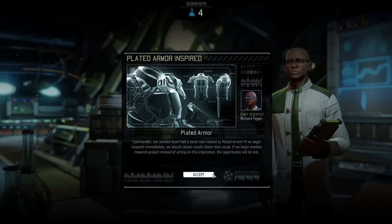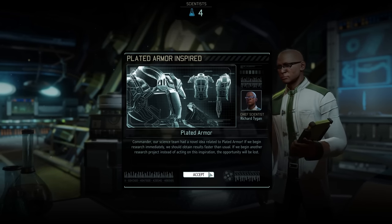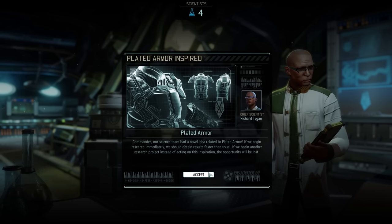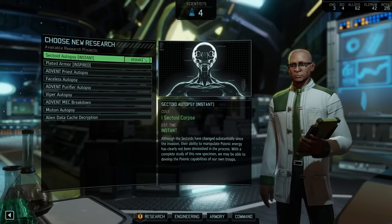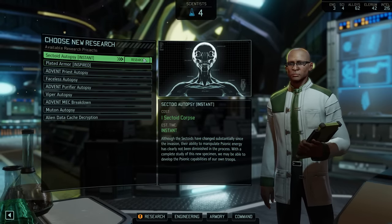We did get lucky with the inspiration for plated armor — I kind of expected this to happen, and either way this will save us some precious intel and time. In the last episode we also recovered enough sectoid corpses so that the autopsy is now instant. And since instant autopsies do not remove research inspirations, let's take care of this one first.